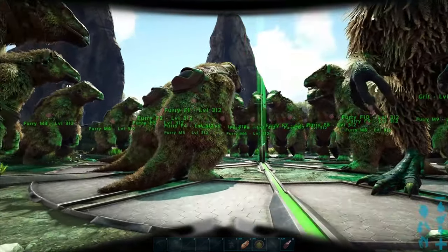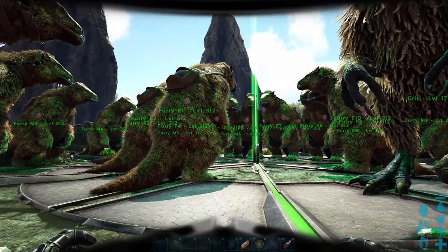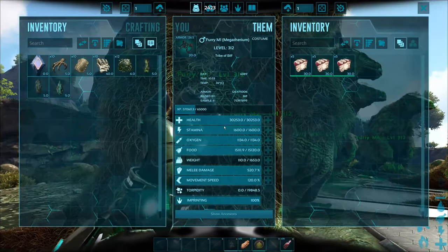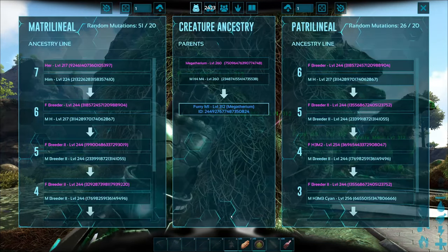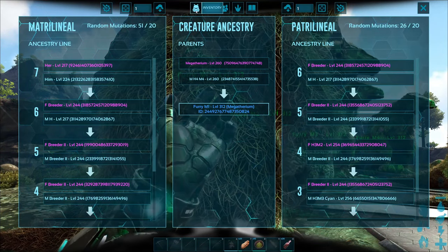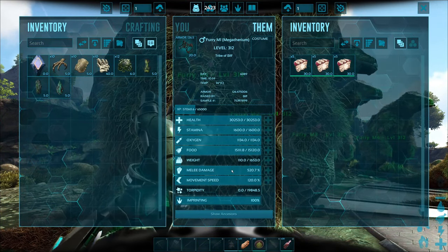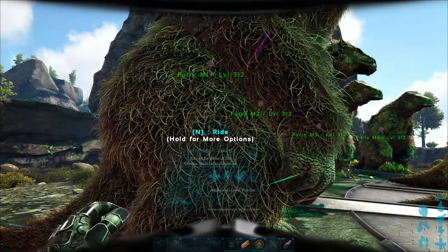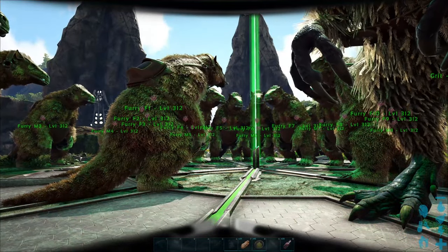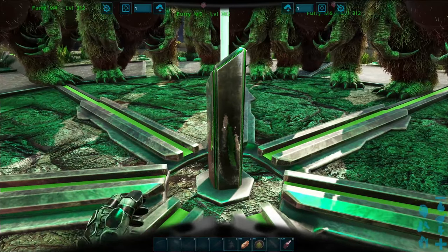These are the gen 2 megatheriums — they've all been given high level saddles. I had to make some more because we lost about four of them in the original boss fight. These ones have been given some mutations, checking for health and melee, so that gives them 30,000 health and 520 melee.